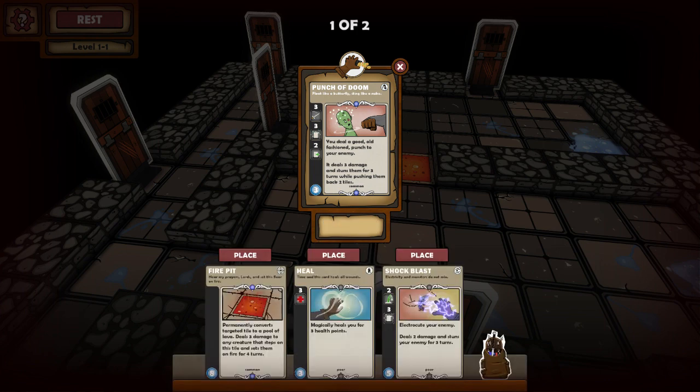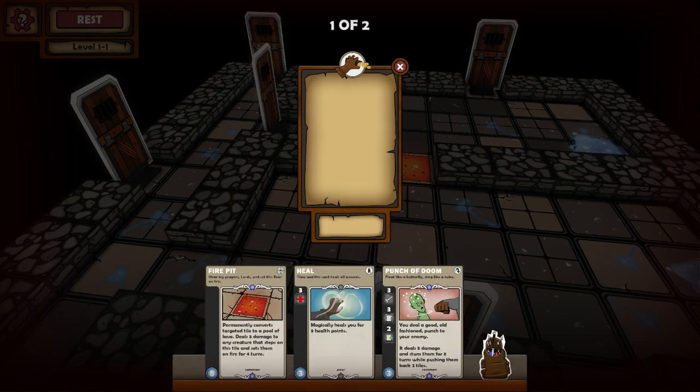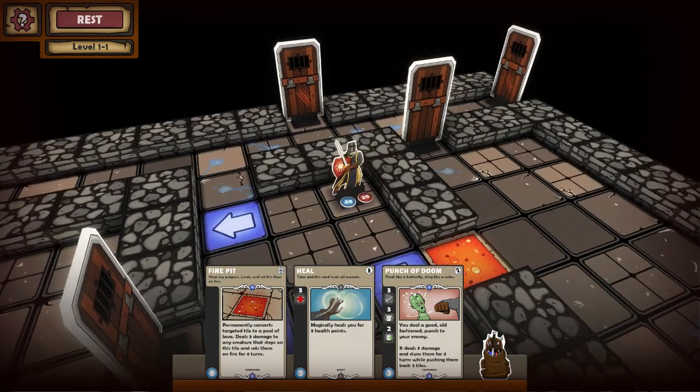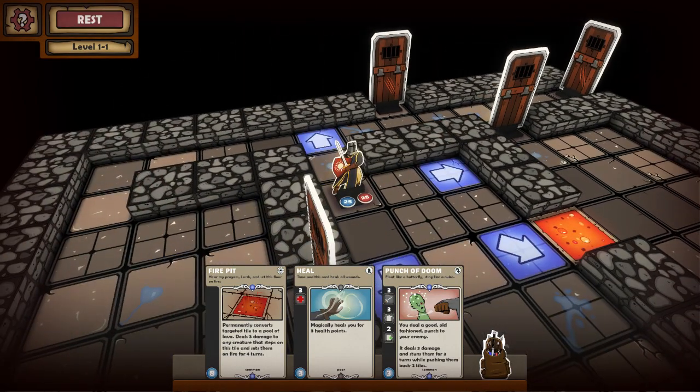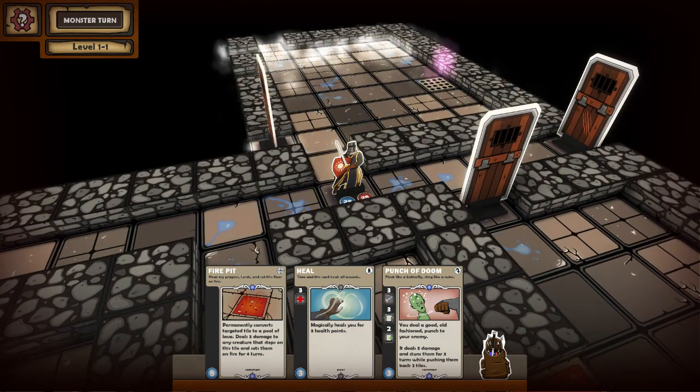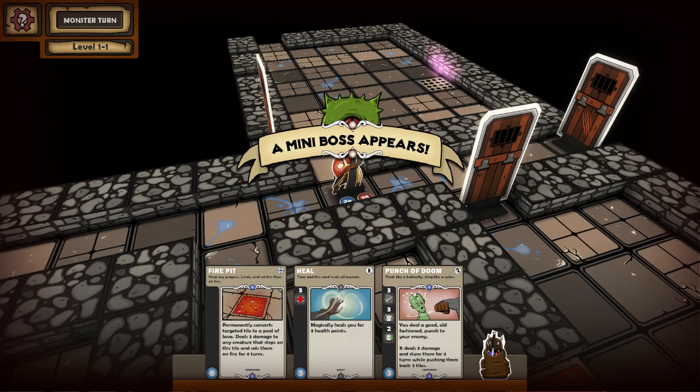I'll take Bunch of Doom instead of Shock Blast — absolutely. And Get Over Here, which is not useful. Floor is lava: anytime a person moves onto that tile, they take three damage. They're also set on fire where they take three damage per turn on top of that. It's incredibly powerful.